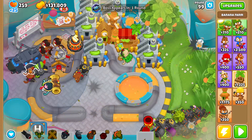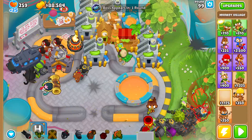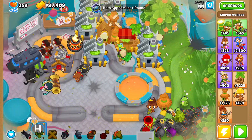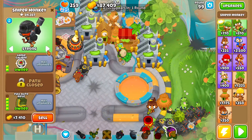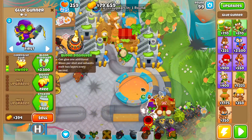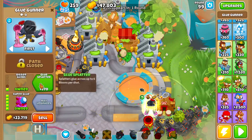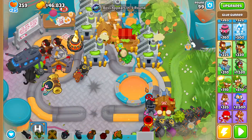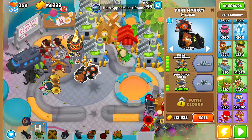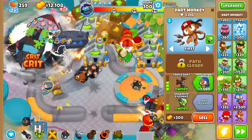Now upgrade both of these to Crossbow Masters. Then get a Glue Gunner down right here and a Village down right here. Set this to first. Get these two set to Elite. After that, get this to Bigger Radii, Jungle Jumps, Primary Training, Primary Mentoring, Grow Blocker, Radar Scanner. Get this to Super Glue, Gloose Bladder. Then get this to a Central Market. Get this to a Super Monkey Fan Club, get this to an Ultra Juggernaut. Then get another Super Monkey Fan Club and start the boss. Make sure to use your ability. Get every single one of the rest of your things to Super Monkey Fan Clubs.